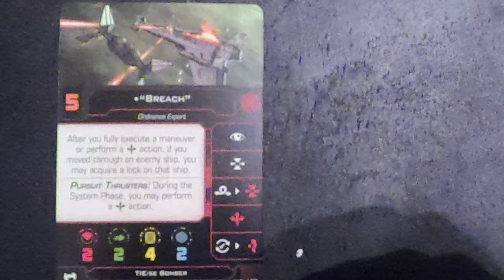After you fully execute a maneuver or perform a boost action, if you move through an enemy ship, you may acquire a lock on that ship. This is a really good pilot ability that can easily lead to a focus and a target lock. Combined with a torpedo slot on Breach, you easily have a focus and target lock torpedo attack.